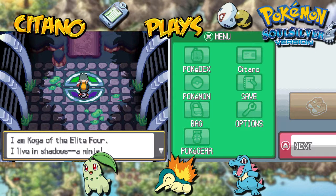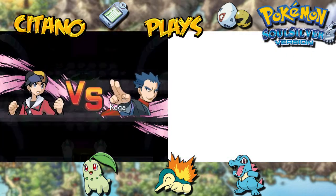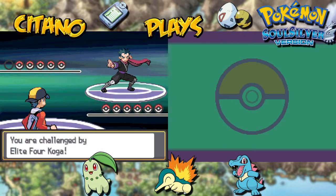Koga says: 'I am Koga of the Elite Four. I live in shadows — a ninja. My intricate style will confound and destroy you. Confusion, sleep, poison — prepare to be the victim of my sinister techniques. Pokemon are not merely about brute force, as you will soon see.' And here we go — the second Elite Four battle against Koga, master of the Poison types! He will have five Pokemon — let's see what he has up his sleeve.